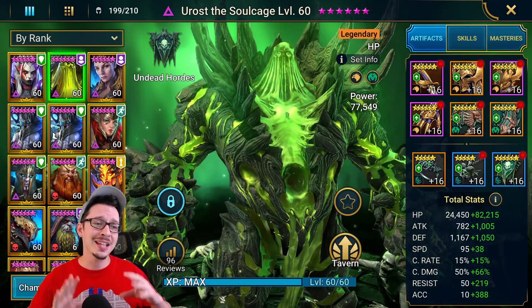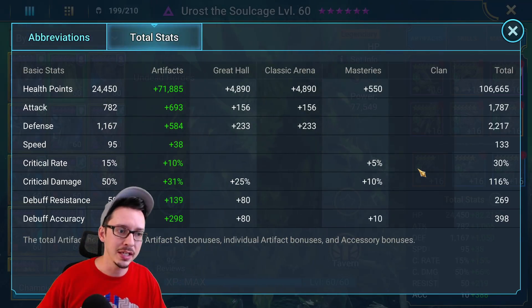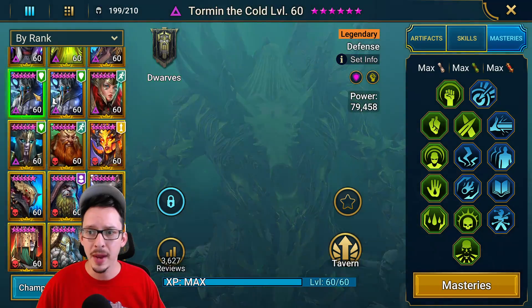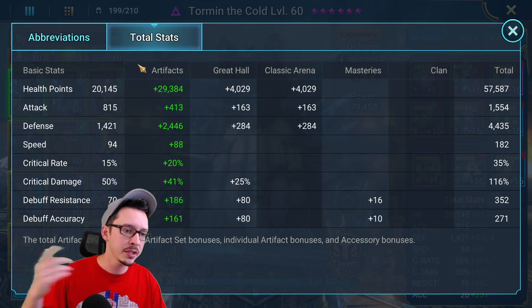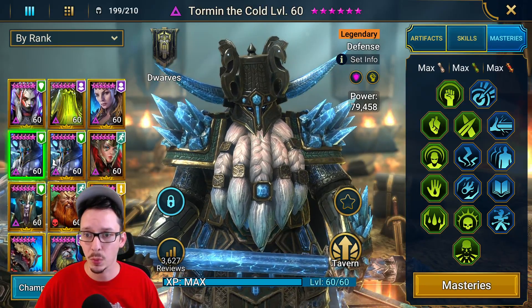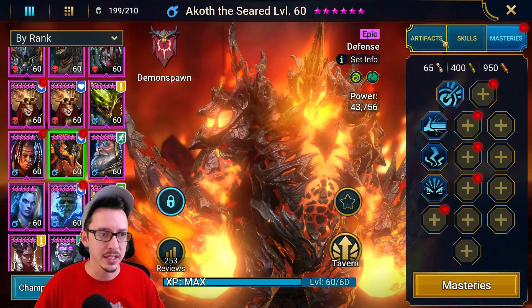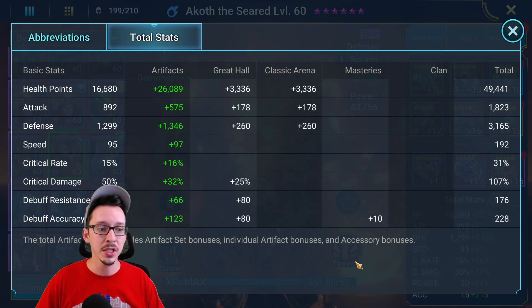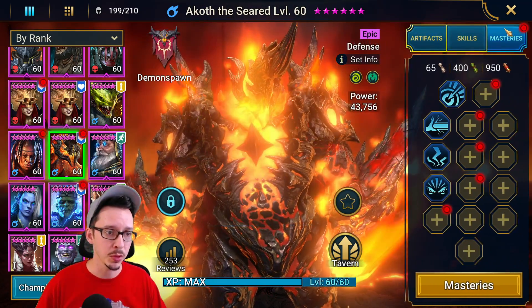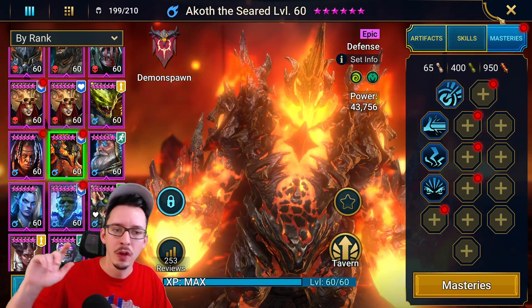Now let's quickly go over the gear of the champions as I use them right now. This is my Euroth Soulcage — I did do a dedicated build video on this guy, basically used to solo the Scarab King. All skills are done and here are the Masteries. Up next, we have our Shield Set Tormant. This guy is relatively well geared: 182 speed, a decent amount of resistance. Don't forget we do have the Aura and all his skills are also done. For Akoth the Seared, this champion is built for my Spider 24 speed runs. We have a decent amount of accuracy, just the right speed in a Stun set, which helps a little to survive against the Archmage, which is usually the main CC champion.